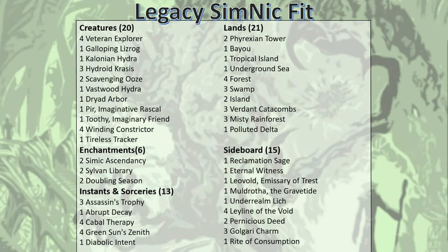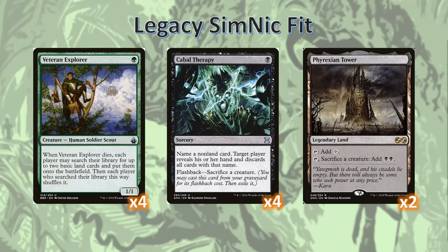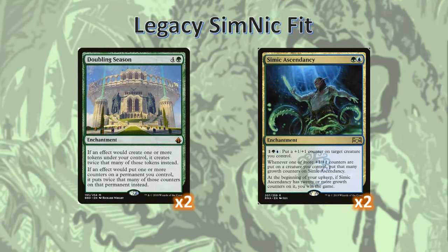So let's look at the list that I'm calling Simnikfit. Since Simnikfit is a Nikfit deck, it starts out with the core of any Nikfit deck: Veteran Explorers, Cabal Therapies, and Phyrexian Towers. In my case I'm actually running two Phyrexian Towers in this list. What makes this list special is I've got two Doubling Seasons and two Simic Ascendancies — this is the main core of what makes the deck tick. Simic Ascendancy is there as a way to dump our late game mana and as an alternate win con, and the Doubling Season only further speeds up this process.